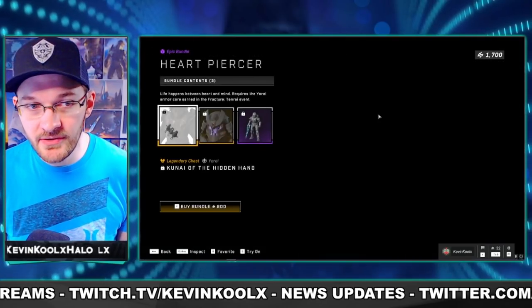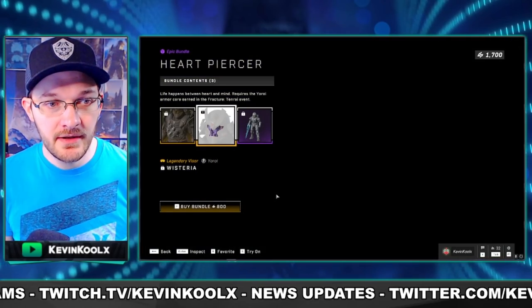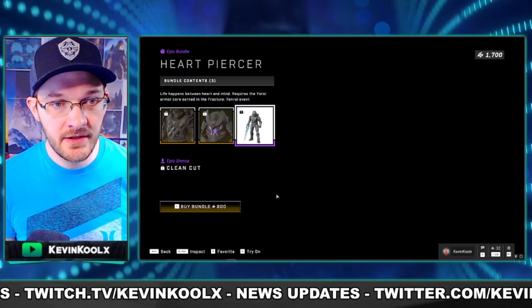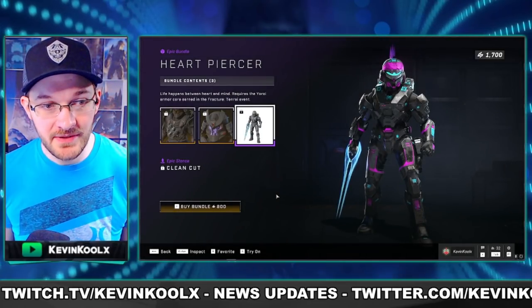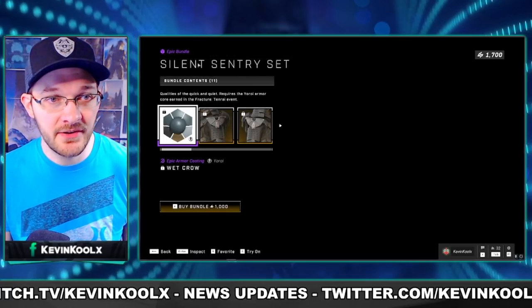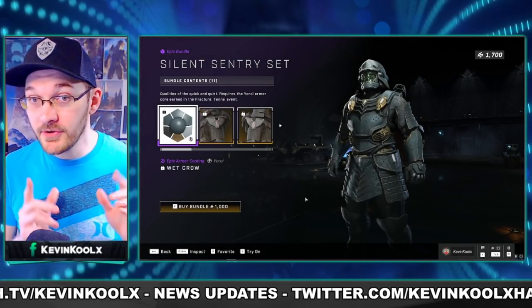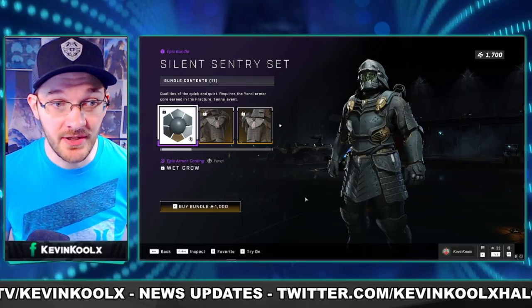The Heart Piercer is being sold for 800 credits and comes with a different chest piece addition, another visor for your character, and a pretty sweet stance with a sword. For 1,000 credits, we have the Silent Century set, which has coatings for your Yoroi as well as other armor sets in the game.